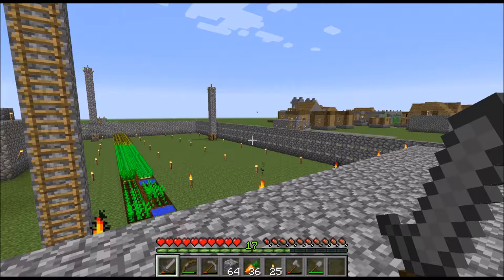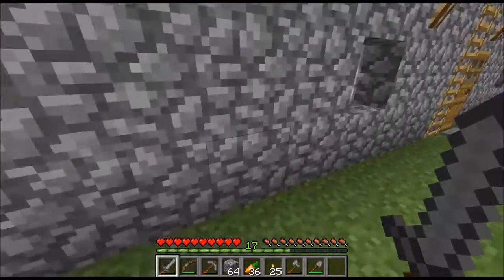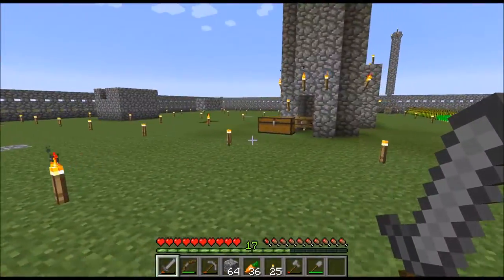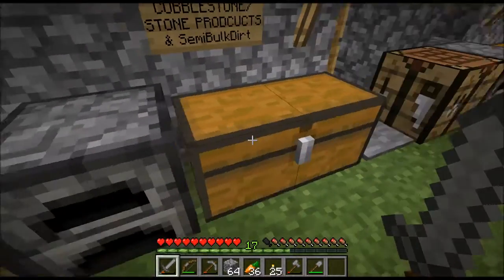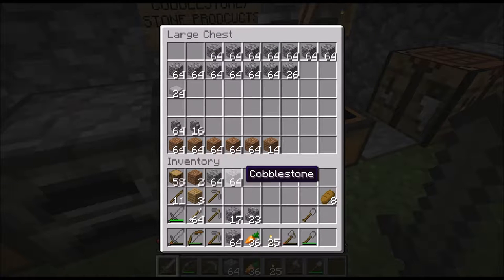Hello everybody, this is MinecraftLex here and welcome to episode 11 of Minecraft Vanilla Superflat Survival. Like I said in episode 10, I was going to do some off-camera work including generating some cobblestone, and I just decided to generate a bunch more cobble. So this is what we ended up with — about 18, a bit less than 18 stacks.